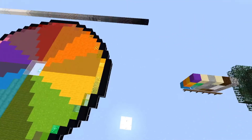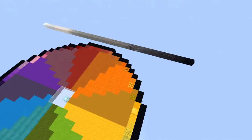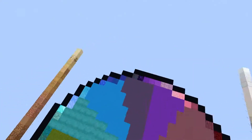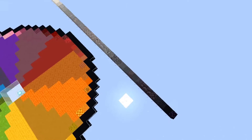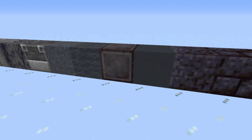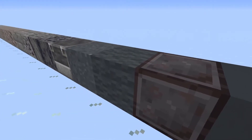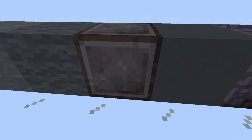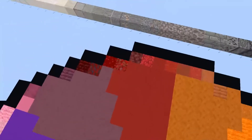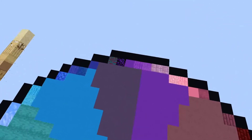Another important thing to remember when building — especially if you're doing something in creative that you plan on doing in survival afterwards — is the price of the blocks. Being able to select blocks that are either cheap or are cheaper alternatives to other blocks is a very valuable tool. For example, if you wanted to use netherite, because it's beautiful, on any build ever, you most likely would not be able to do that. So instead, you could use alternatives that are very similar, like some of the different dark grays to blacks we have. These can really help you get the same kind of look from far away without having to pay the immense price for netherite. For a lot of colors it's more difficult, as they're pretty unique, but most of the time there's going to be at least something pretty close that you can use.